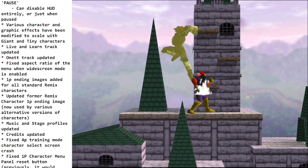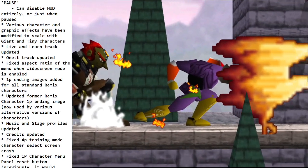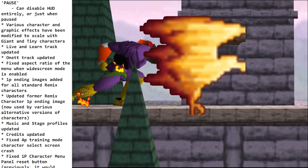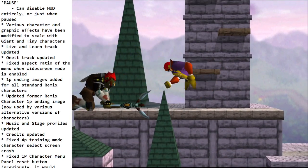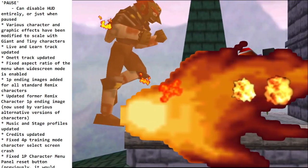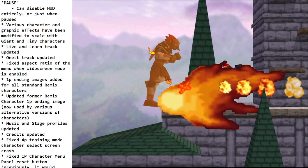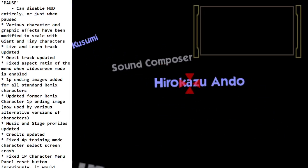Various character and graphic effects have been modified to scale with giant and tiny characters, so the Falcon Punch now scales with character size, for example. A very nice adjustment from Mario Reincarnate — looks great.